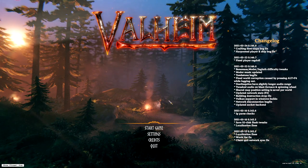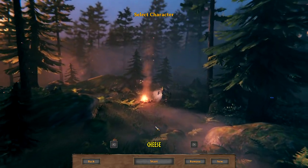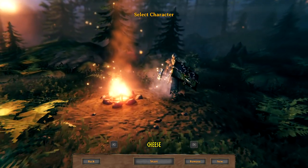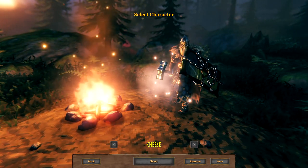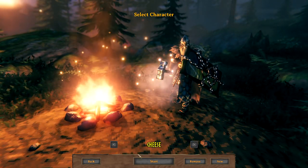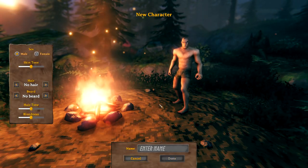So here we are at the main menu. We're going to go into a game - hit start game. Now this is the character that I have been playing over on Twitch. He's basically maxed out. We've beaten all the bosses, but we're going to start over. So I'm going to make a new character. We're going to go new, and here's our character creation options.